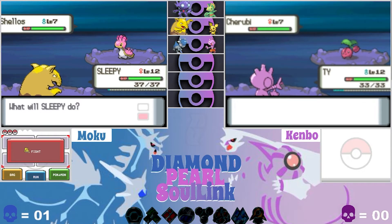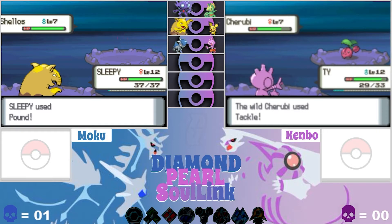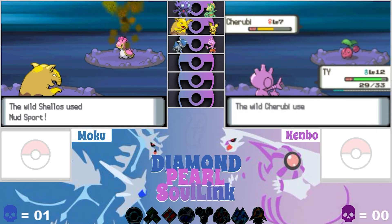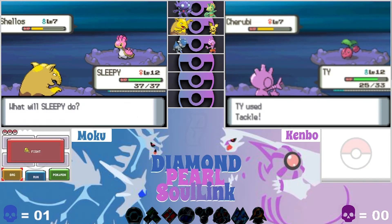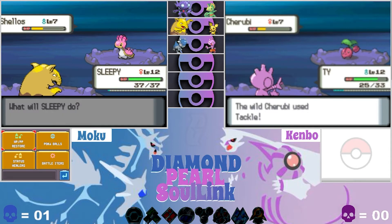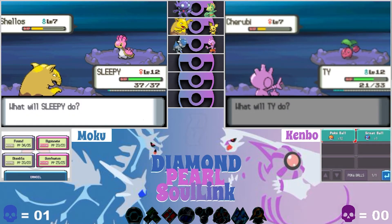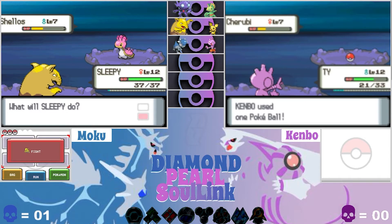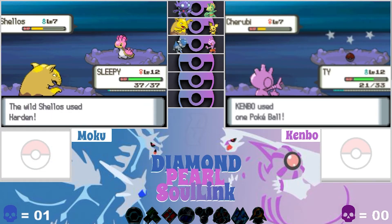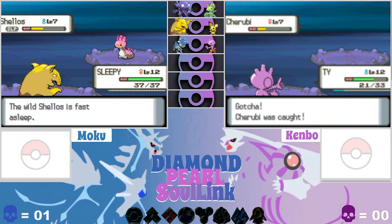This one's kind of okay — I think I can use Pound on it, it won't kill it instantly at least. Tackle battle. Two episodes in a row my first attack I get a critical hit! He's still alive, he's in the yellow, but still — two episodes in a row at the beginning. Let me put it to sleep — and I miss, of course. Cheruby has been caught, and I put Shellos to sleep.